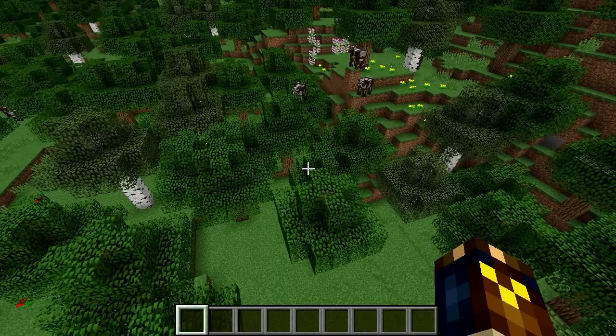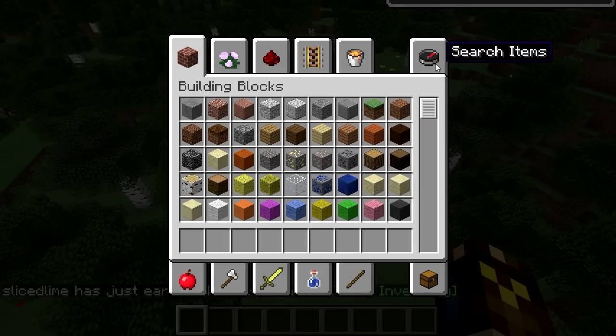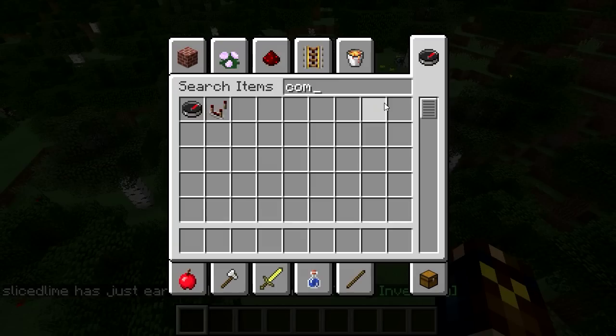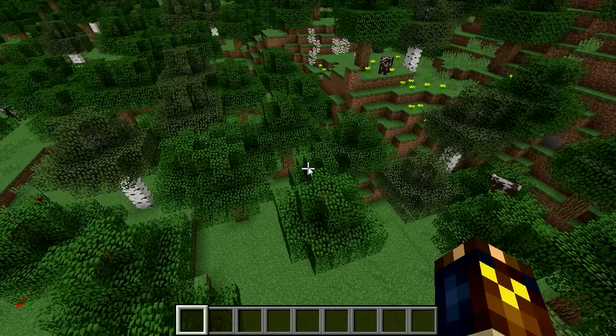The command blocks will keep working if you switch to spectator mode, survival mode, or adventure mode. But you have to be in creative mode to get them and to edit them. So let's get them. Now, what is a command? A command is anything you can type into your chat — you start with a slash and then type in a command.